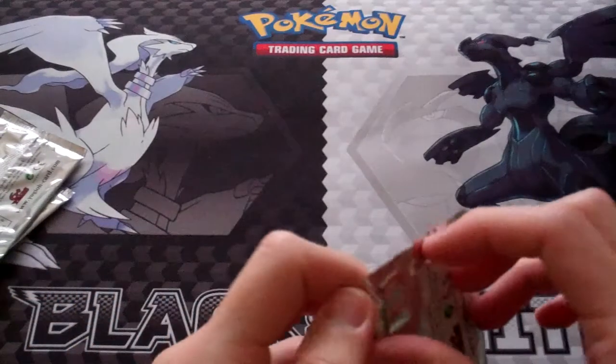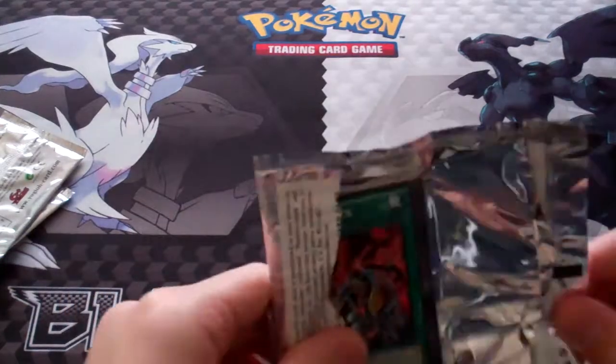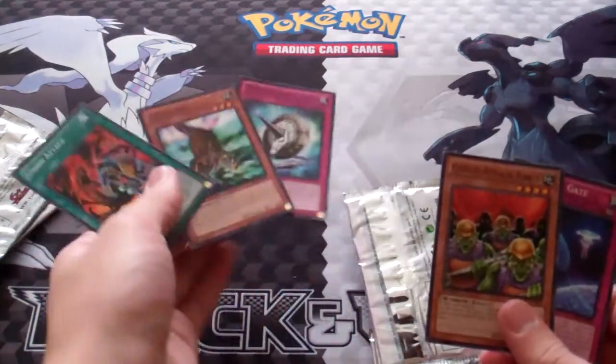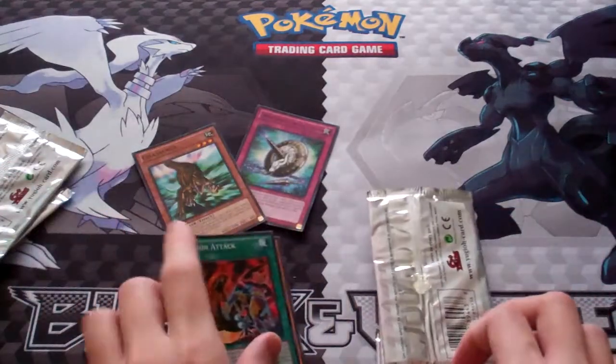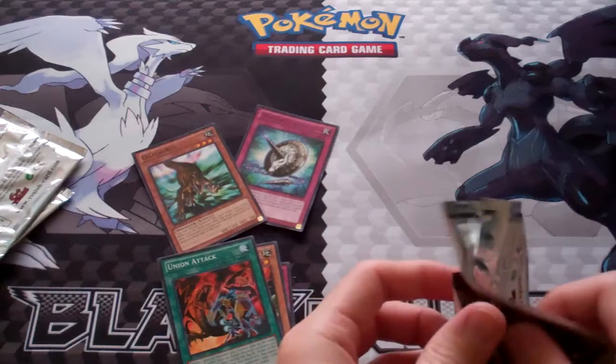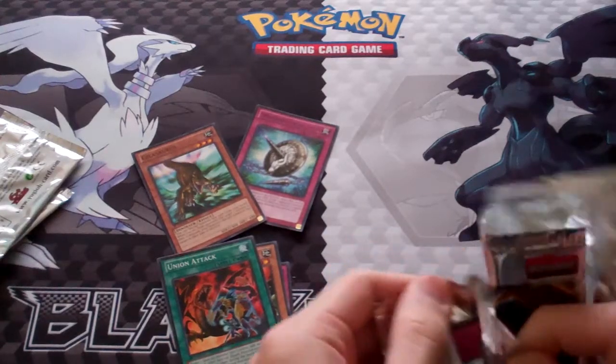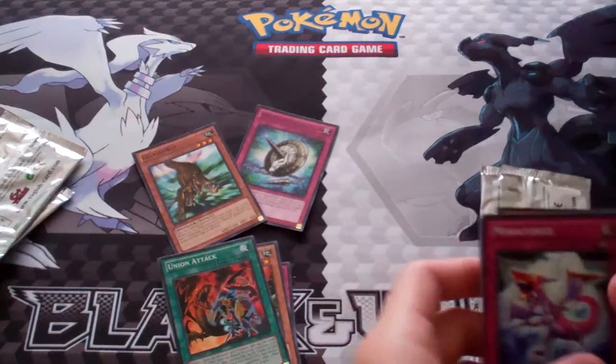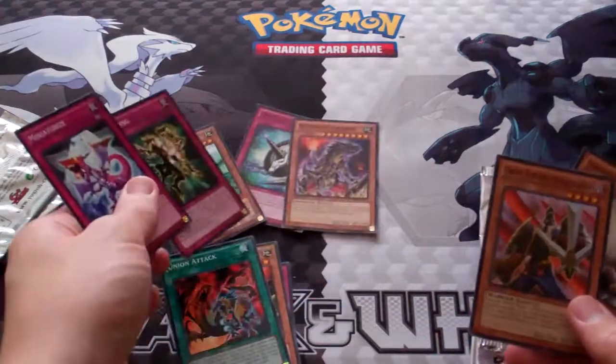10 packs, let's get into this. Ghost Swords and Spike Shield of Chain. Cloning and Ultimate Tyranno.